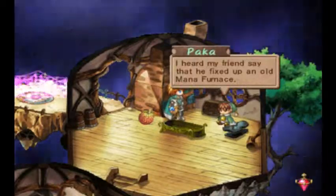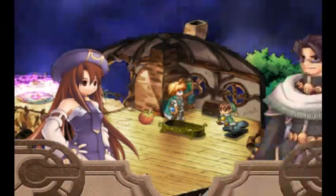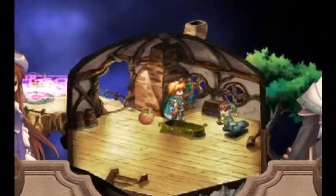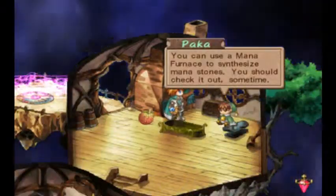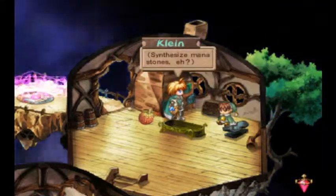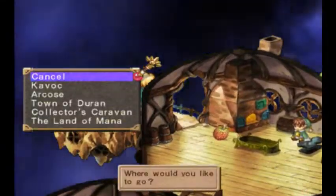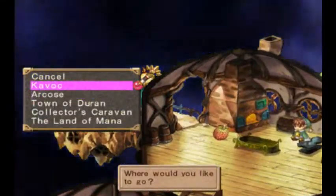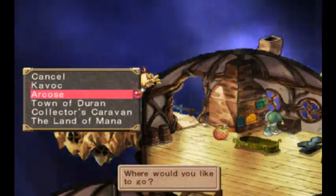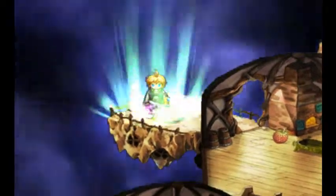I heard my friends say that he fixed up the old mana furnace. What's a mana furnace? I'm pretty sure there's one near Iris's resting place. You can use a mana furnace to synthesize mana stones — you should check it out sometime. Synthesize mana stones, eh? Looks like we can quickly travel to the land of mana now, which is always cool, and to the town of Durin. Alright, let's go back to Kavik.